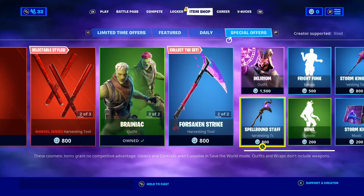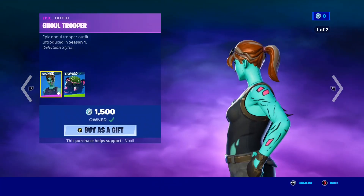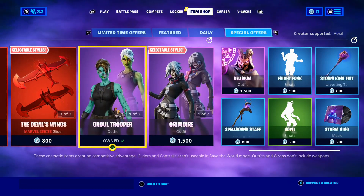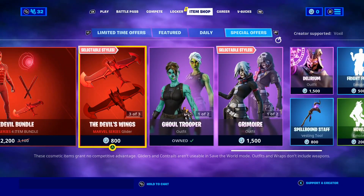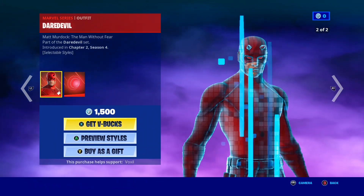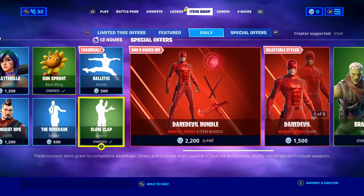Let me know if you guys want it gifted down below. Of course, along with this, the Brainiac Skin and the Ghoul Trooper Skin are back in the shop. I feel like both the Ghoul Trooper and Brainiac have been in for like a week now — it's crazy. But hey guys, if you still haven't got these skins, make sure you let me know down below and I'll try and gift as many as possible. Of course, the Daredevil Bundle and all the Daredevil items are back in the shop. Let me know if you still don't have them and you want them gifted. I haven't purchased a Daredevil skin because personally I don't like it that much, but hey, maybe you guys like it, so please let me know down below.